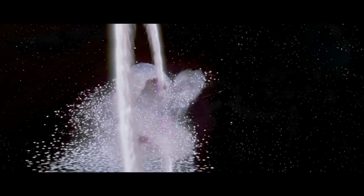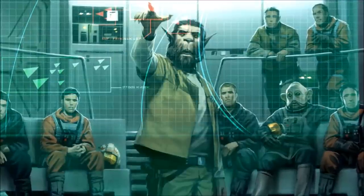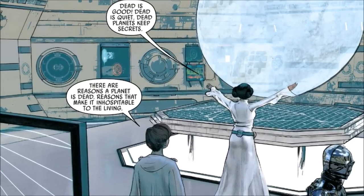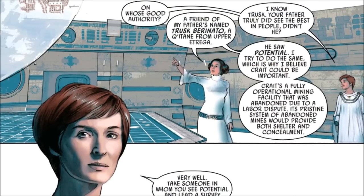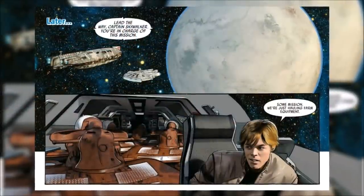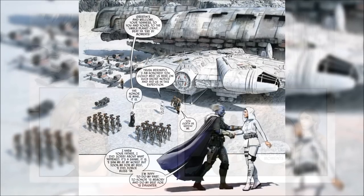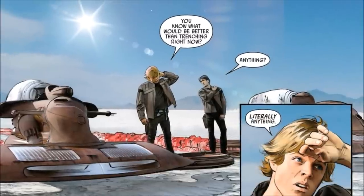After the destruction of the first Death Star at the Battle of Yavin, the Rebel Alliance was in search of a new location to hold their base of operations since their headquarters on Yavin had been discovered by the Empire. Rebel hero Princess Leia of Alderaan made the search her personal mission with the help of her friends Luke Skywalker and Han Solo. She suggested they revisit Krait since there was a fully functional outpost there. They traveled to Krait in the Millennium Falcon alongside Wedge Antilles and a few other Rebels, where they met up with an old friend of Bail Organa who showed them around. The Rebels then decided to start setting up defenses, so Luke and Wedge began making trenches in front of the outpost.